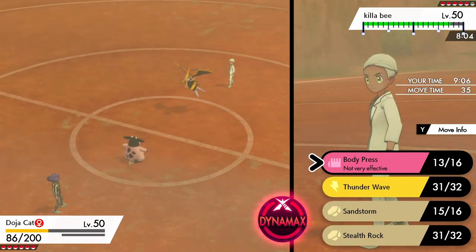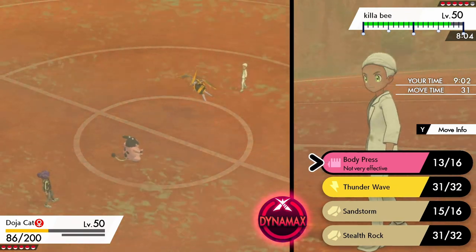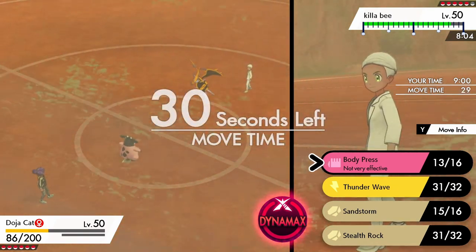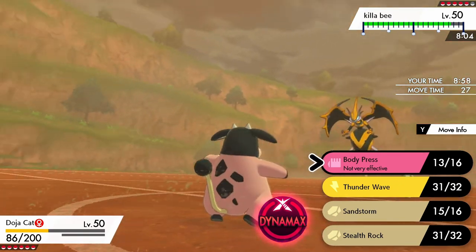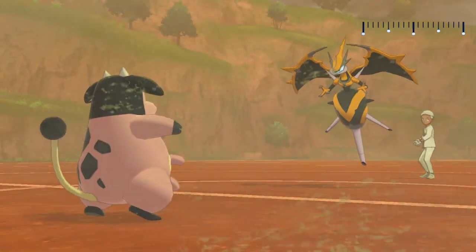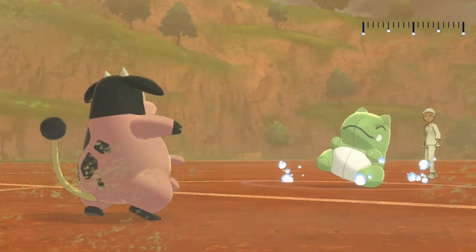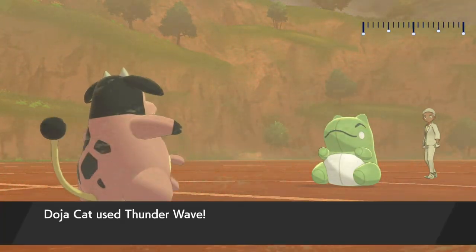If he thinks this is a free Nasty Plot opportunity, I can pretty freely Thunder Wave here. I think I'm thinking this through, because I am honestly fearing the possibility of him trying to click Thunder Wave, because I think he's kind of figured out my set. He's seen my full set, so he should know that Nasty Plot here is free.